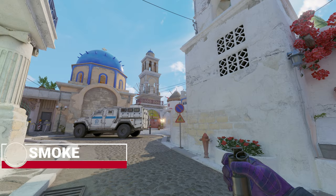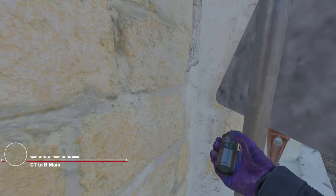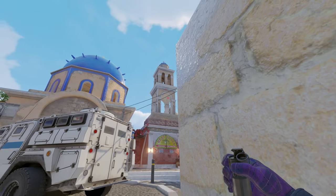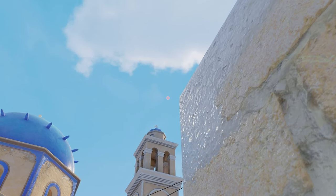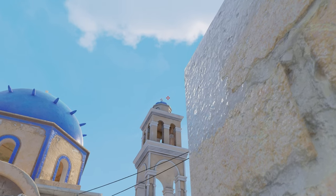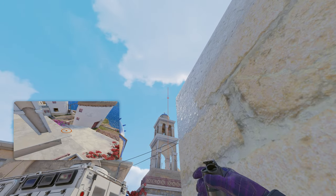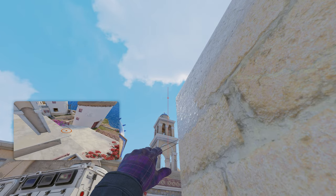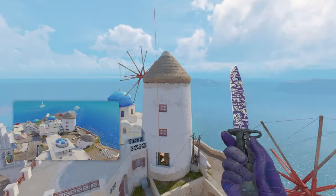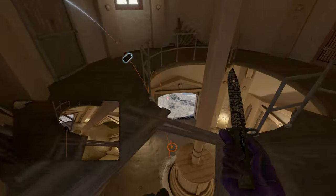If you want to go a bit aggressive onto B-site you can do this smoke first off. Get in front of this sign right here, go up there, look for the tippy-top of this building, and follow it all the way up to this area. You can use the crosshair that CS2 added recently just to get the alignment correct.